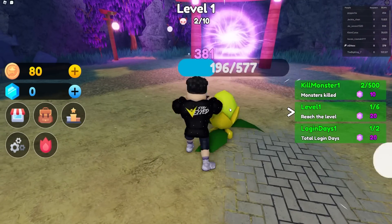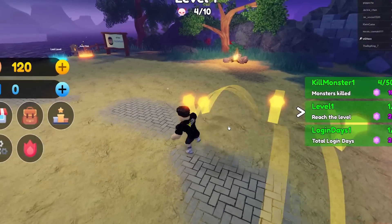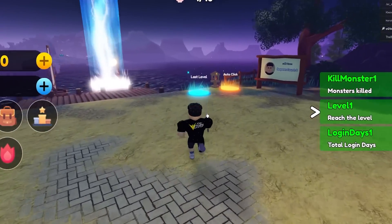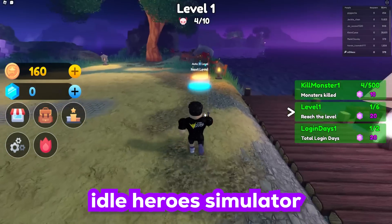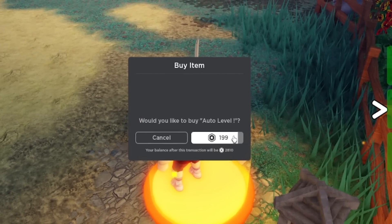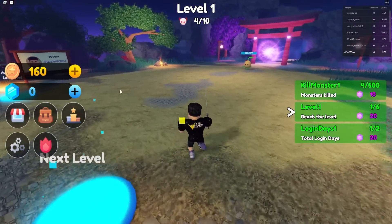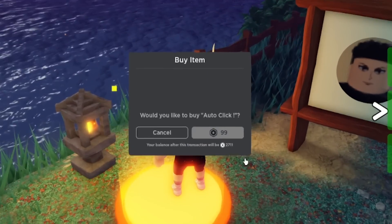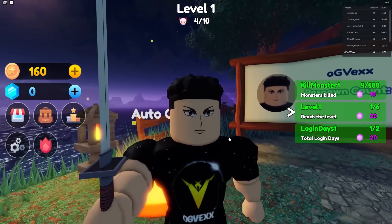You all know that simulator game called Idle Heroes? Well this game is called Idle Anime Simulator — it's a new anime game on Roblox, so I guess we're gonna see how it fares compared to Idle Hero Simulator. Apparently we can buy auto-level here for 200, and they have an auto-clicker as well for 100 Robucks.